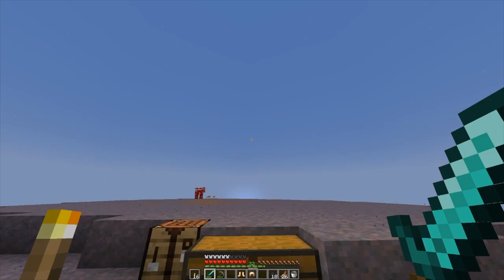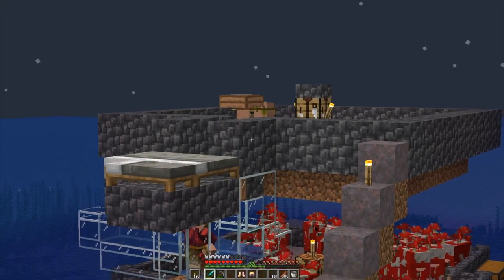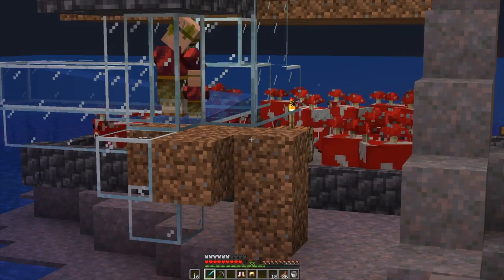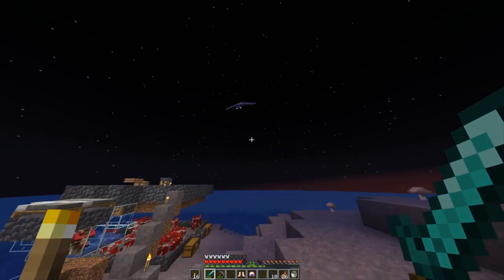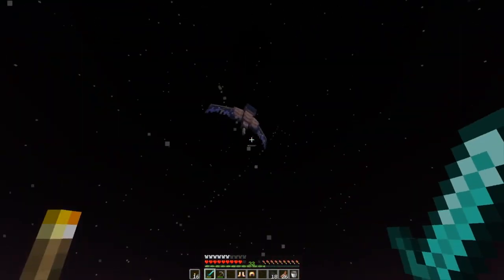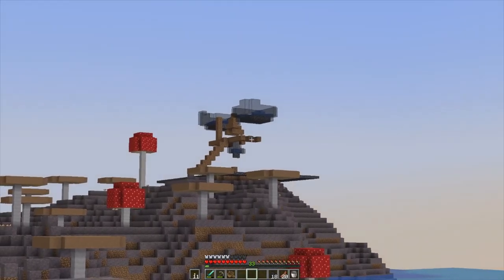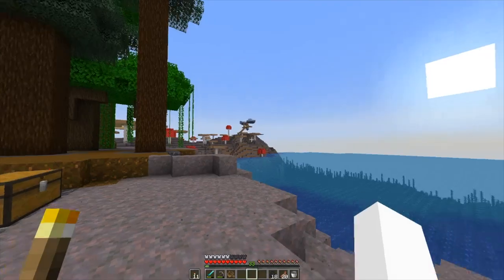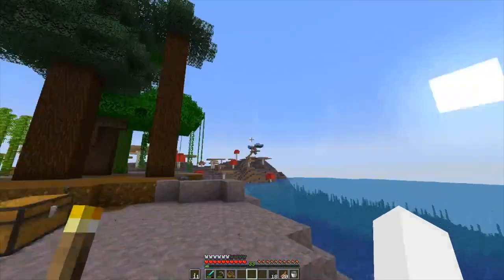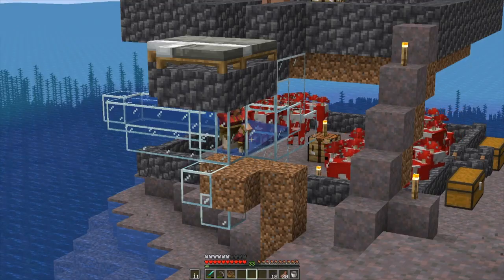I've got materials in a chest and I'm gonna put an iron farm here — I've got a schematic loaded up for it. Our villagers have started breeding, which is nice. If I just put a boat on that dirt I can get them in a boat. After the iron farm makes some iron I can get rails. I hate these things.